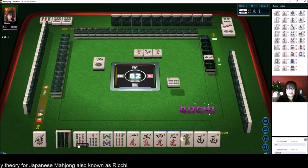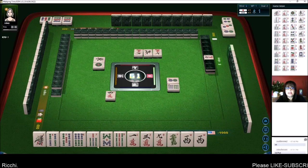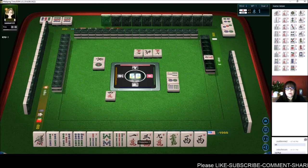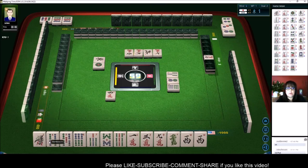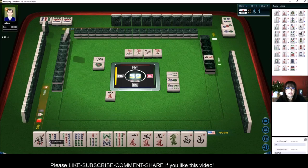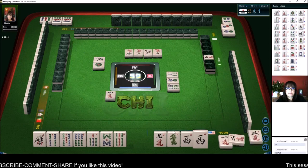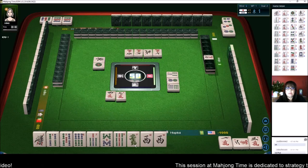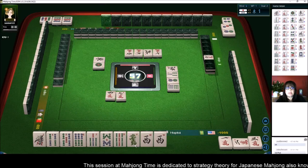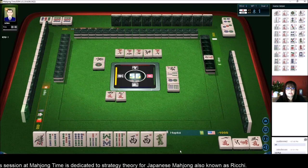One of the reasons why they say not to move your tiles and leave them in order is because you can see patterns. Like right here — if we get a 2 Bam or a 3 Bam, we could maybe play a pure straight. 2 Characters — let's Chi. Let's get rid of the 9. 9 Characters. Maybe we could play a pure straight if we can get a 2 Bam or a 3 Bam.